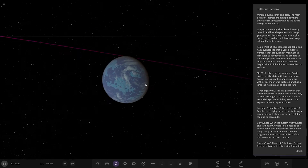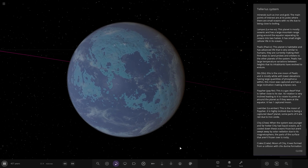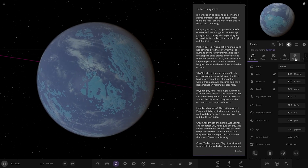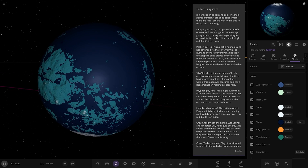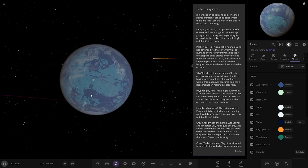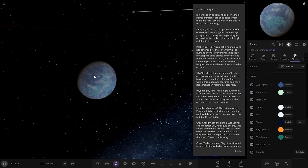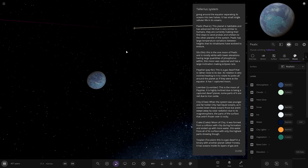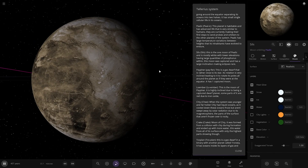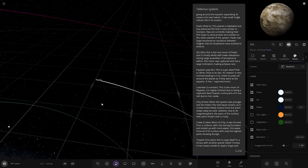Next up, Peelik. That is a great looking world — I really like the atmosphere colour. This planet has life very similar to humans. They are currently making their first attempt to send probes and orbiters to the other planets of the system. It has large temperature variations between heights and the inhabitants have to endure those. It doesn't have a blue atmosphere but has very deep oceans. Its moon is mostly white with lower elevations having large quantities of phosphorus. The moon was captured and has a large inclination, making eclipses rare.